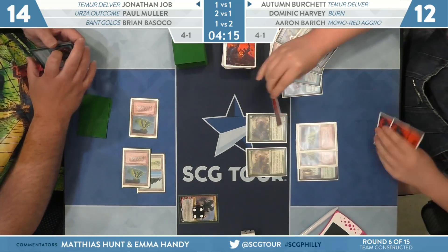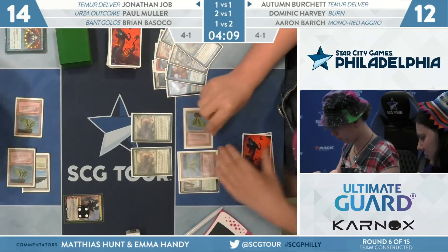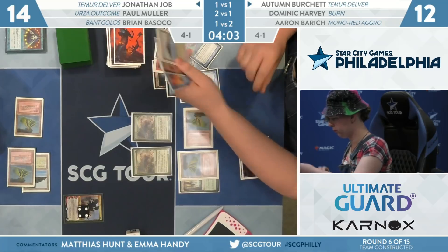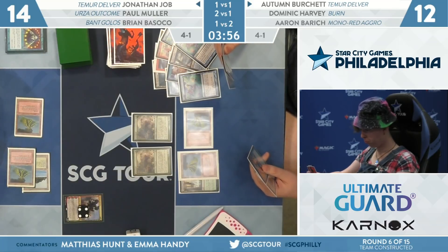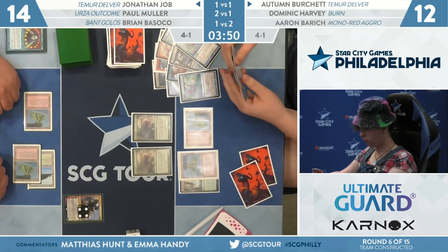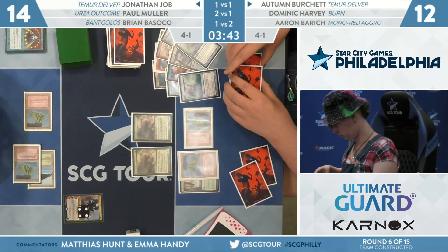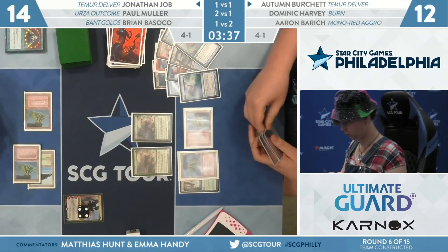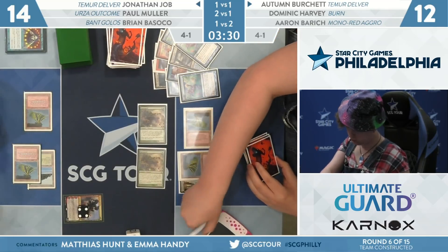He has to be careful about cracking those fetch lands given the Tarmogoyf clock — right now it's eight damage in play. A Ponder from Autumn. They check the top three — a Force of Will, and it is correct. You're probably just keeping Force of Will because that's what checks the box of not dying this game. Both Tarmogoyfs are four power — they get to attack the Wrenn and Six, and attack Job. Job goes to ten and now both Goyfs are fives. Force of Will, blue card, and a lethal board — they might just go upstairs.